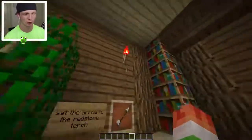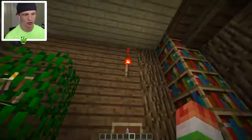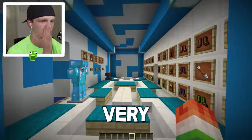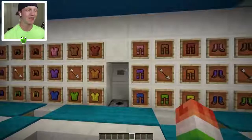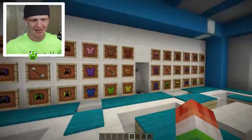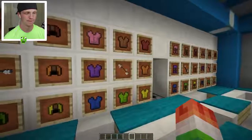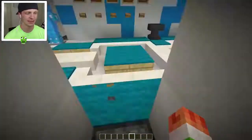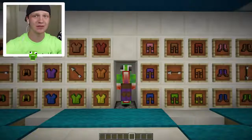Over here is a secret door. The combination is getting the arrow to point up at the torch, and it opens a secret room containing enchanted armor. There's also an armor customization center where you can select any color of armor - purple, pink, green - press the button, stand right here, and the armor gets dispensed right onto your body. You don't even have to open your inventory.